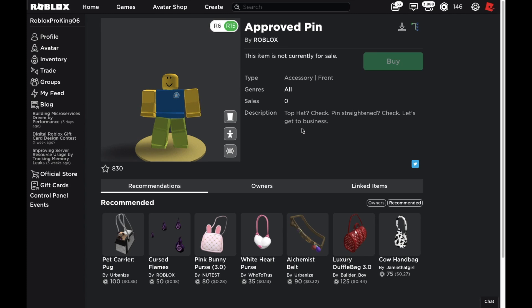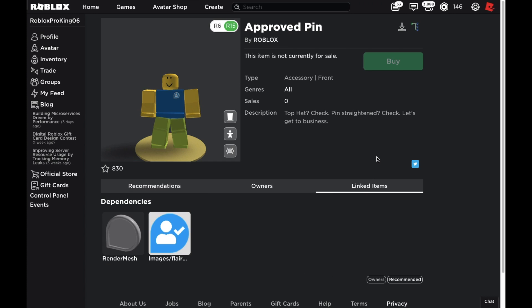The description says: 'Top hat check, pin straighten check — let's get to business.' Obviously all of this is hinting towards you doing something good for the dev forum or just in general for Roblox. Here is the render mesh — it's very simple, just one corner popping out. The texture kind of looks like the dev forum icon — it's white and blue, which I think are the colors for the dev forum icon. So if you're a developer or a verified creator, you get that badge on the dev forum.